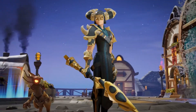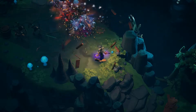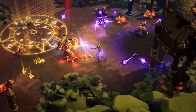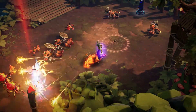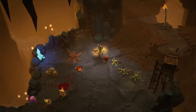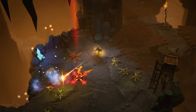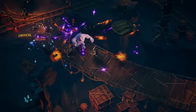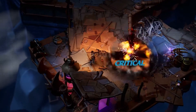Equipped with an enchanted staff or an otherworldly Digitus Claw, the Dusk Mage summons the powers of light and dark magic to wreak havoc on enemies. Depending on your preferred playstyle, players can follow the light path for higher single-target damage or dabble in the dark arts for access to devastating area-of-effect abilities.